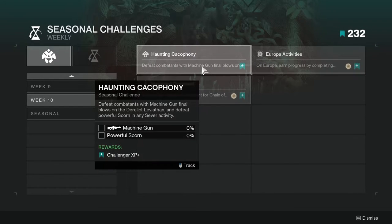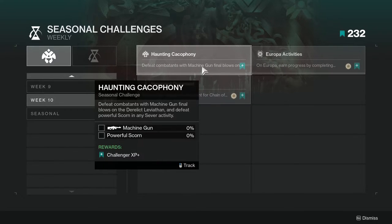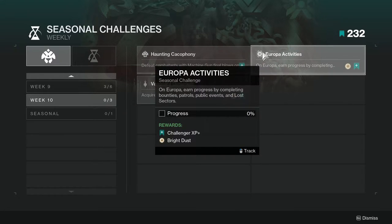For the first one we're looking at Haunting Cacophony: defeat combatants with machine gun final blows on the Derelict Leviathan, and defeat powerful Scorn in any Sever activity. This is not too hard — machine gun kills, just use the new one from the season, and then for powerful Scorn just go into any Sever activity and do it. It's not that hard.